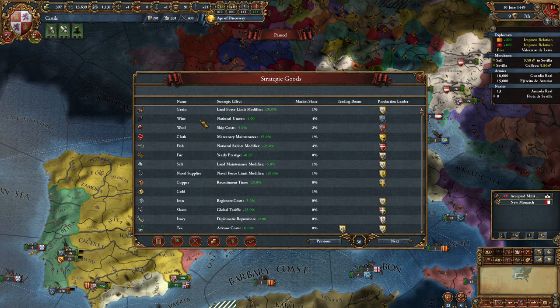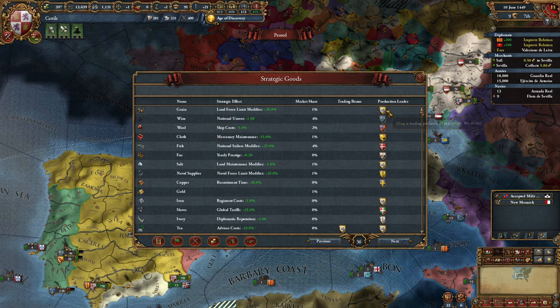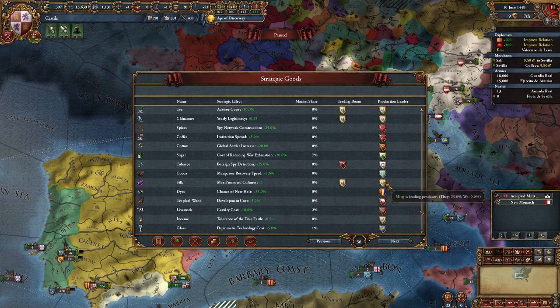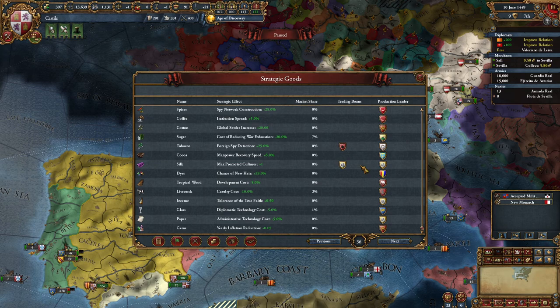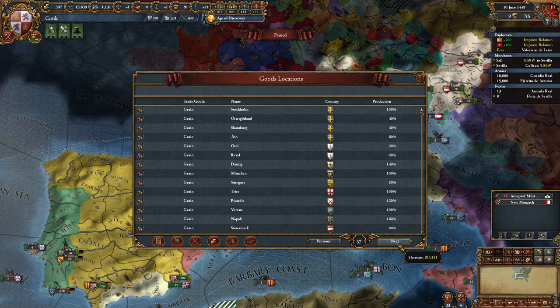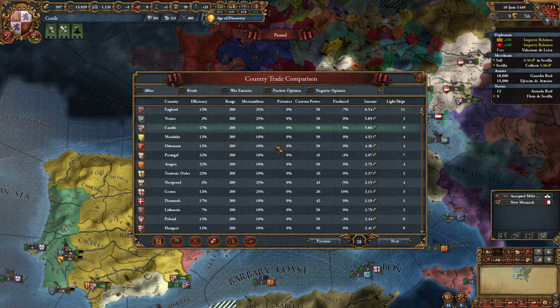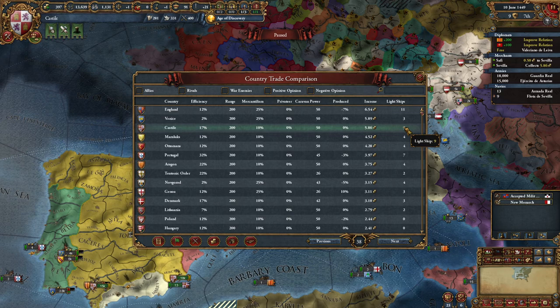You can get a bonus if you trade the most in a certain good. At the moment we don't have any bonus. You can see that Ming in China has one, two... eleven flags and three trade bonuses, so Ming should be very powerful - but we don't know that because we haven't discovered them yet. Country trade comparison shows trade efficiency, our mercantilism from last episode, and light ships protecting trade.